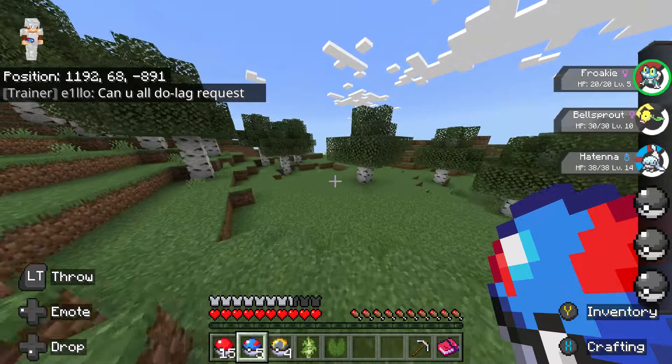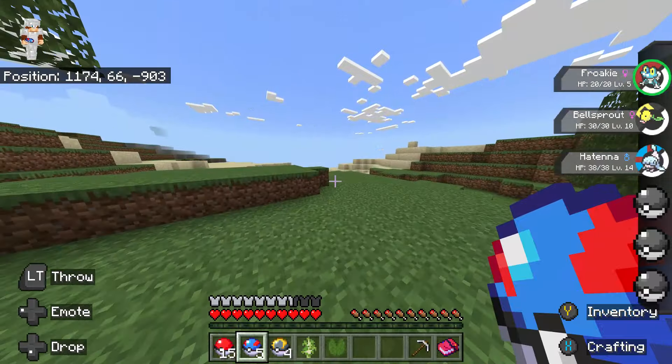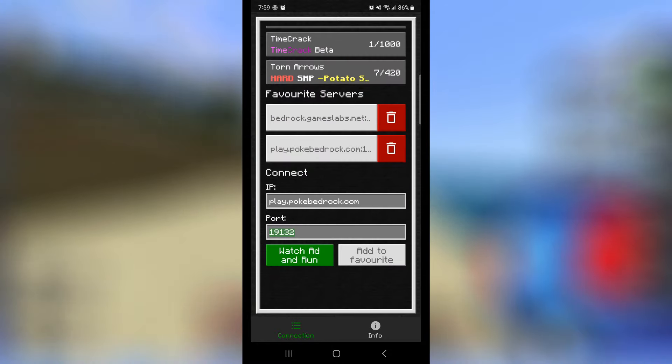Once you have the Bedrock Together app downloaded, make sure you are on the same network as the console you are playing Minecraft on. On the Bedrock Together app, enter the IP and port information pinned in the comment section.